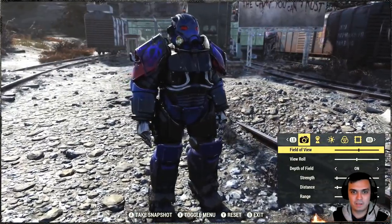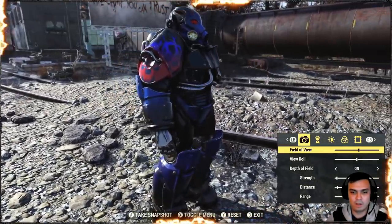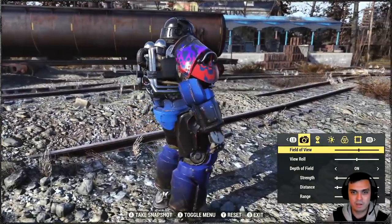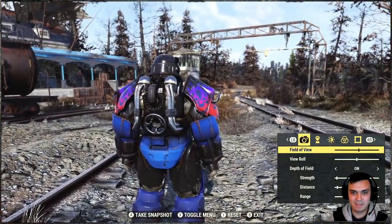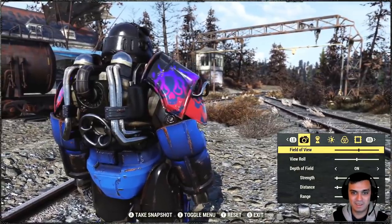So this is how the power armor paint looks like - not bad actually. There's another version which you need to grind for, it's in Nuclear Winter. I really don't remember the rank you need to hit, it's been a while since I've played Nuclear Winter. But it does look really nice - look at the skeleton over there, the skull. That's pretty cool.